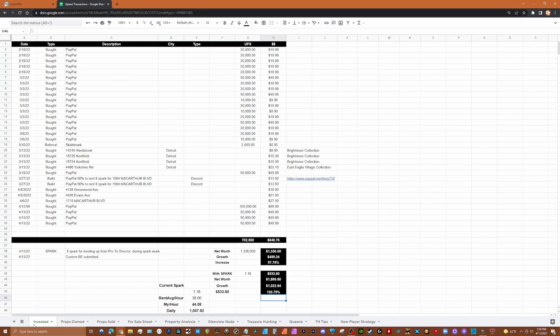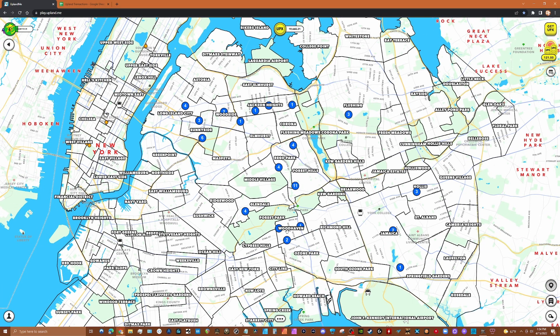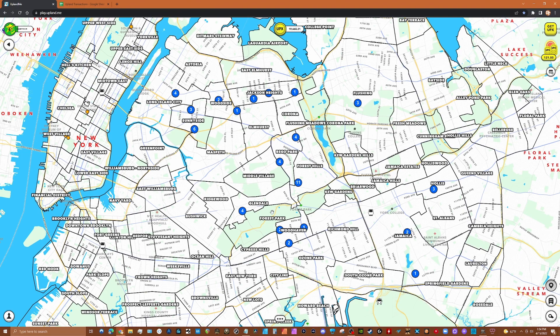That's 120% growth in about two months — pretty good. I'm really enjoying the game, Queens was a success, and I'm looking forward to seeing next week which neighborhoods become collections to hopefully boost my net worth toward two million. I'm renting out my spark on the UPX exchange and making about 1,100 UPX per day — that's over 30,000 UPX a month. Hopefully I can get to 2 spark within a month for even more passive income.